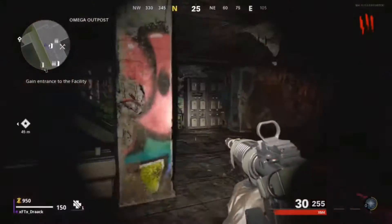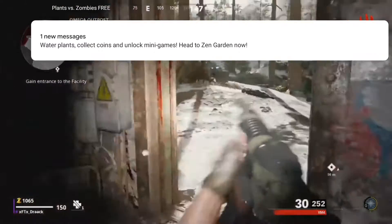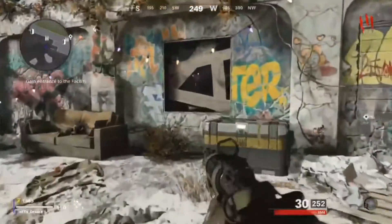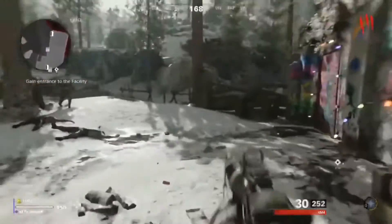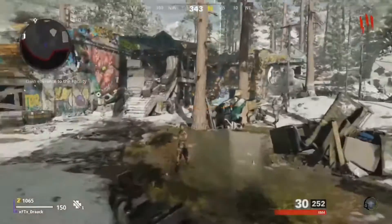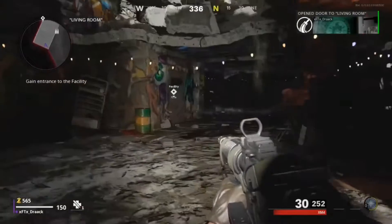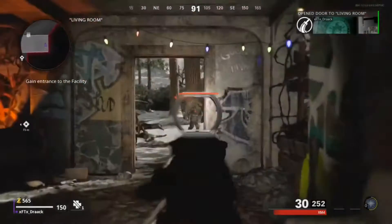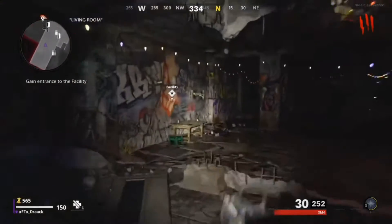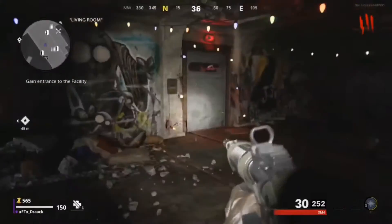I imagine these will function similarly to how they did in BO3 — the fire one will set nearby zombies on fire, the freeze one will freeze zombies, and the poison one will probably deal damage to surrounding zombies. The electricity one I'm not entirely sure about — I'm thinking it will spread to other zombies like in previous games, but maybe they'll change it up. That's all I really had to say about Zombies so far, and we will learn more as more people get access to it.